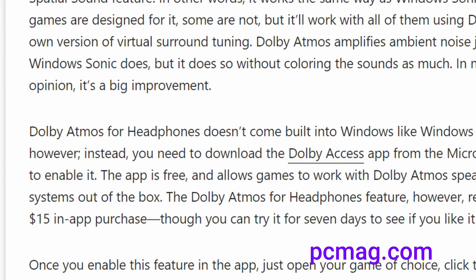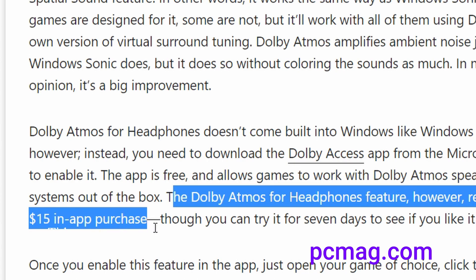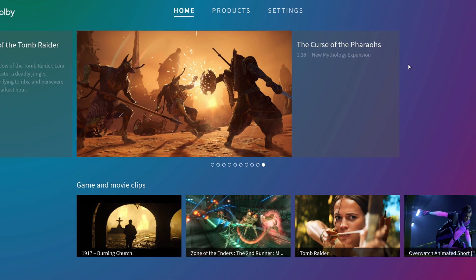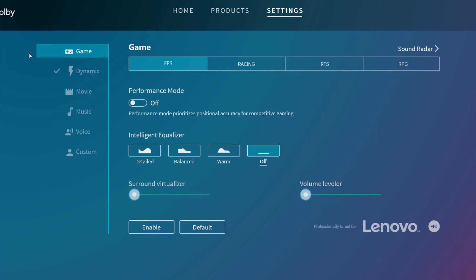I went to search for more information regarding pricing, and this is from PC Magazine — the article is from June 18, 2020. As you can see, the Dolby Atmos feature requires a $15 in-app purchase, or you can try it out for seven days to see if you like it, and then choose whether you want to buy it. I personally didn't see any trial option, so I just assumed I get the headphone option for free. Since there isn't a buy option on the official website that I could find, maybe you can expand on this if you download it and don't have it built in — whether the trial option actually appears in the Dolby Access software.